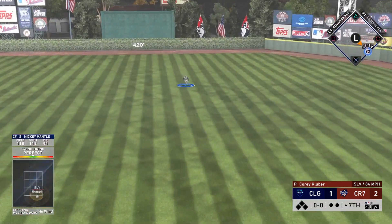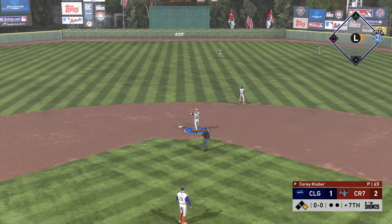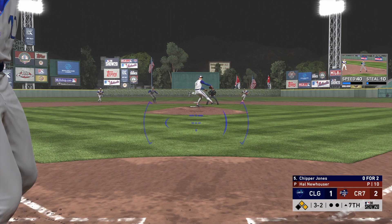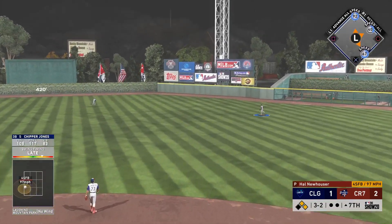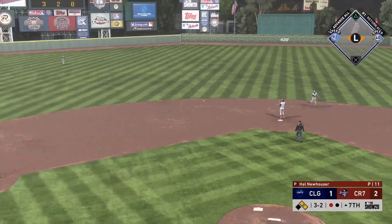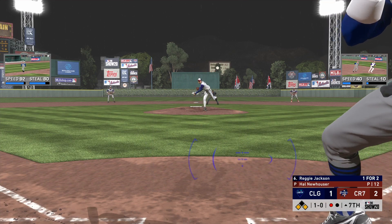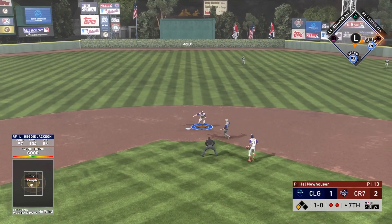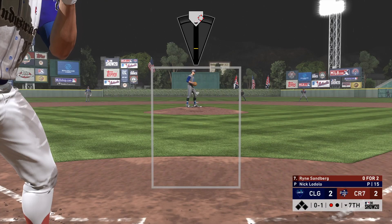We do get a perfect-perfect up the middle with Mickey Mantle. So far one-for-three with Larry Walker — I feel like I could be three-for-three. I was a little too aggressive on the last one and grounded out on a sinker right down the middle. In the top of the seventh with one down, Reggie Jackson faces Hal Newhouser, who throws a hanging sweeping curve right down the middle, and I rolled it over for a double play ball.